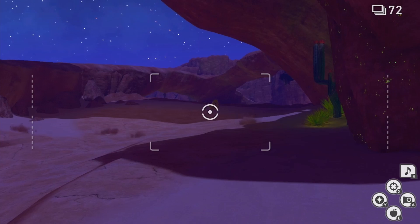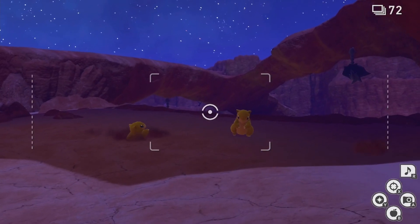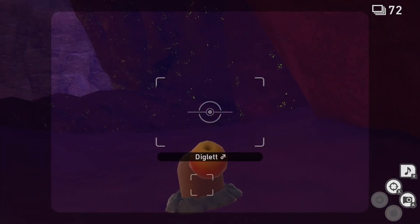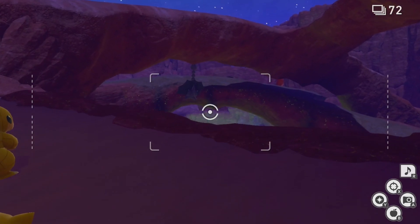As we continue down the path, you should see another Sandshrew up ahead. As we approach the Sandshrew, you should see the other Sandshrew dig up out of the ground to his left. Look to the right of these Sandshrew to see the Tuft of Dirt coming out of the ground. Hit this Tuft of Dirt with another Illumina Orb to reveal Diglett. Once Diglett appears, hit it with the fluff fruit to make it move to the bottom of the slope.